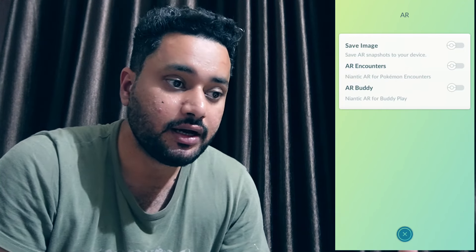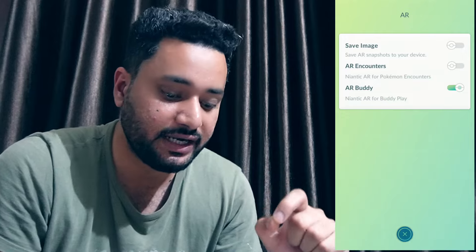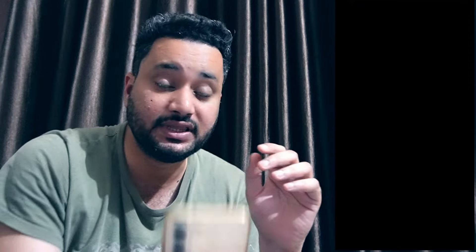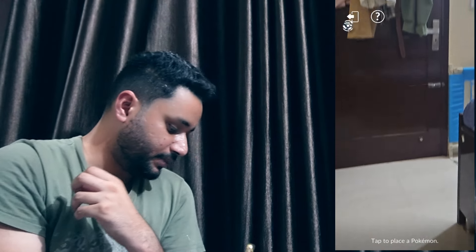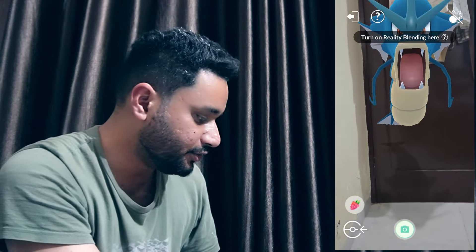By default, when you tap play, it will actually open the camera and you'll see something like this. You look around, then place your buddy at a spot, and then play with it. Of course, the easier way is to just disable AR mode. For some reason I'm not able to place it here — this is exactly why you might want to disable this.